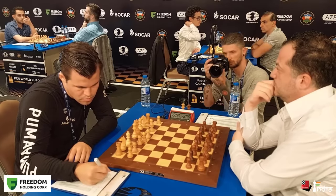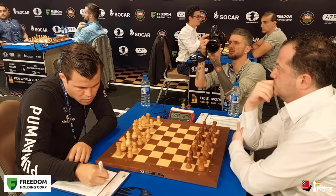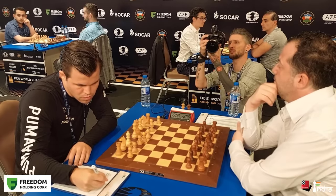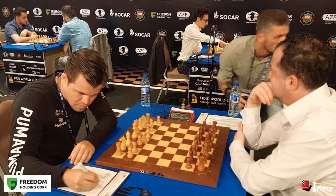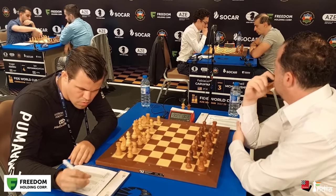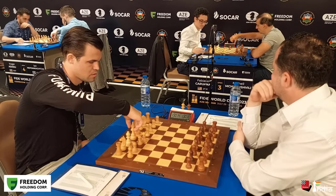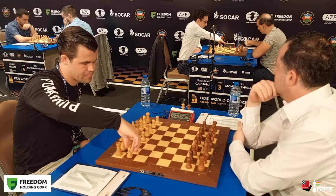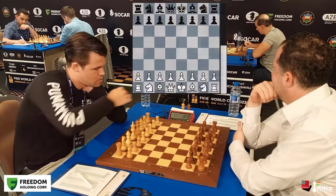Magnus is writing down his score sheet. This is something that chess has stuck to for years, for players to write their score sheets, even though there's a digital board which records each and every move. In the background, we see the famous Steve Bornhager photographer taking pictures. Magnus with the white pieces writes everything down and adjusts all his pieces — that's his way of beginning the game, getting his thoughts together on what he wants to play.